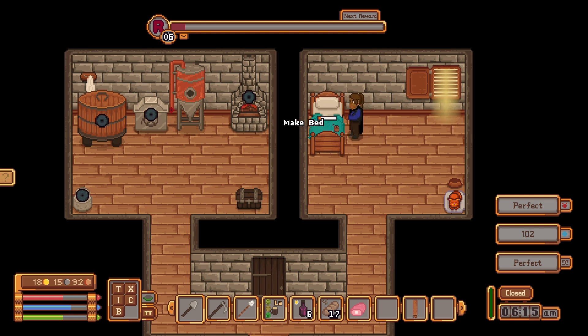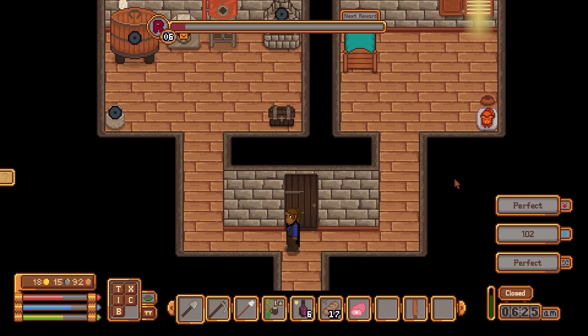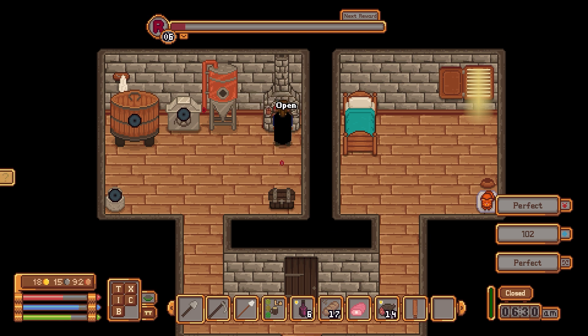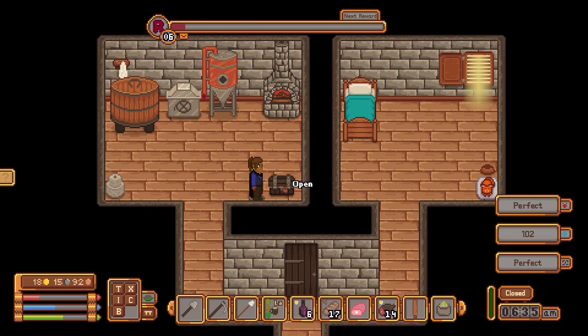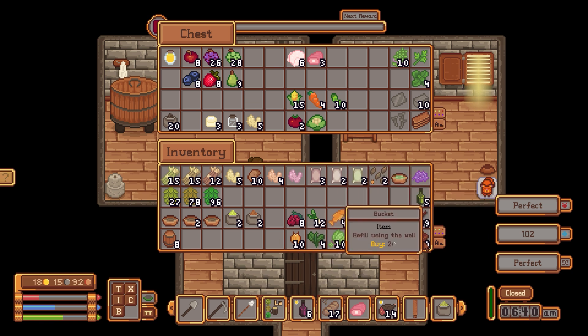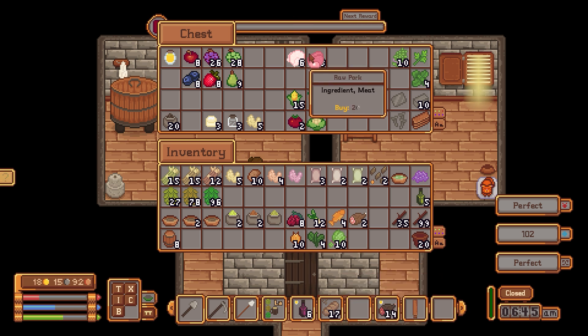Hello everyone, this is Mitts Britt Gaming and welcome back to my channel. Last episode we were successful in getting level six, so we were able to unlock some staff. Now we need the bucket of water and take care of a few things.